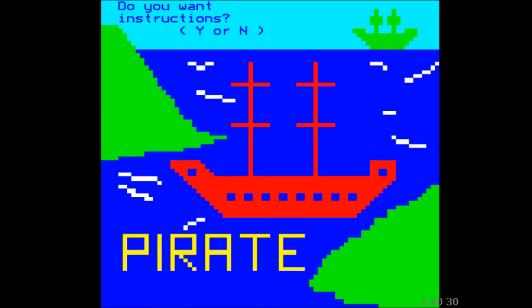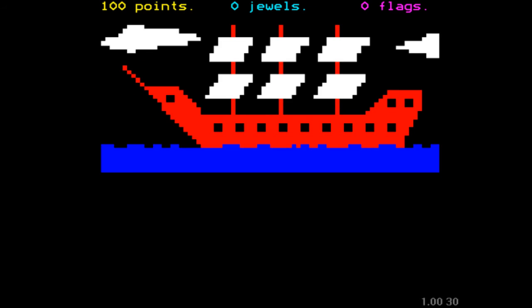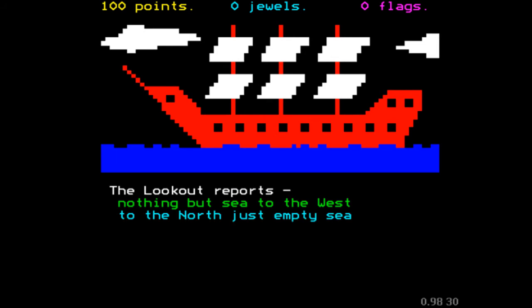Okay, there you go. Nice little blocky splash screen there. Right, we're not going to bother with the instructions because I know what I'm doing. We're going to start with the adventure. Here's our pirate ship. We've got 100 points, no jewels and no flags. And these are our available directions.